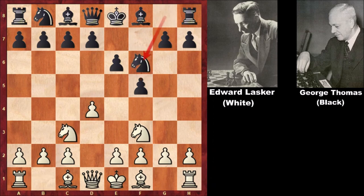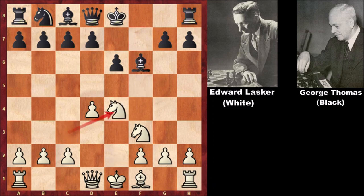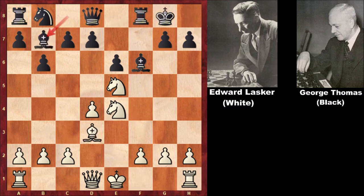Edward Lasker starts the game with d4, e6, f5, knight to c3, knight to f6, bishop to g5, bishop to e7, and exchanging the bishop for the knight, e4, exchanging the pawns, b6, knight to e5, bishop to d3, and now the queen is coming in, maybe threatening to take the bishop, then capturing the pawn — queen to e7.